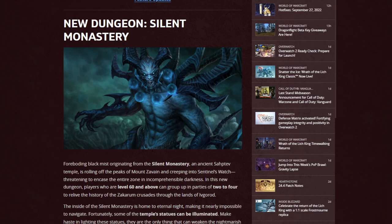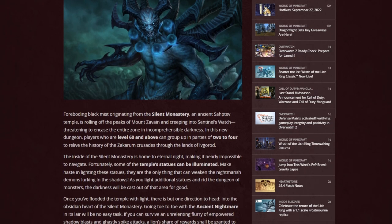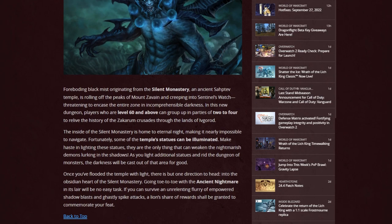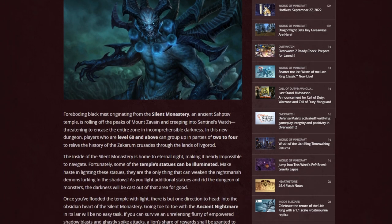The first feature of this update called the Forgotten Nightmares is the new dungeon called Silent Monastery. This is a dungeon that, like all other dungeons, is going to scale. It is meant for two to four players that are level 60 and above. Inside the Silent Monastery is home to Eternal Night, making it nearly impossible to navigate — fortunately some of the temple statues can be illuminated. As you progress and flood the Temple of Light, there's but one direction to head into the obsidian heart of the Silent Monastery. Going toe-to-toe with the ancient nightmare in its lair will be no easy task. This was explained by the lead content developer as a multi-phase encounter, and I'm assuming it's going to be one of the places that will drop the new set pieces.